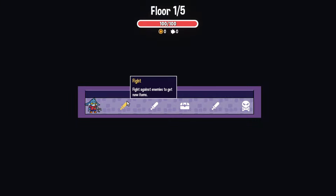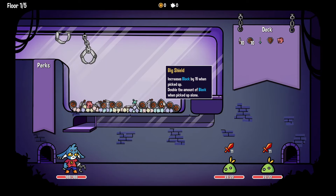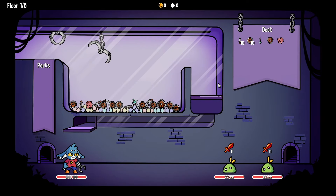Just like any other roguelike, you get to choose your path. This sword here looks pretty decent but there's a piggy bank here — I'm gonna see if I can get that.